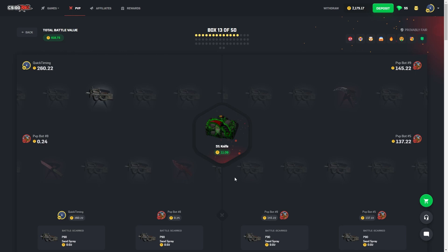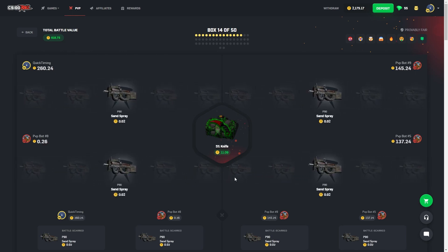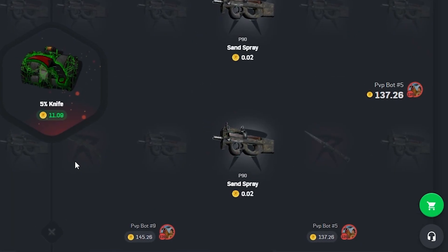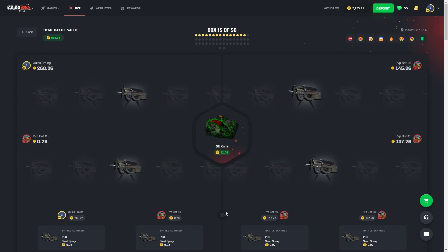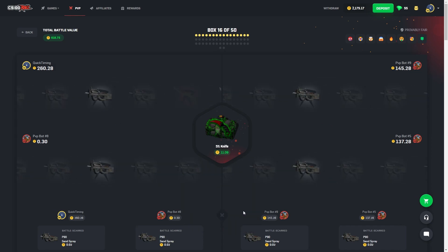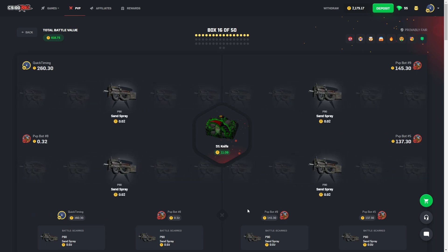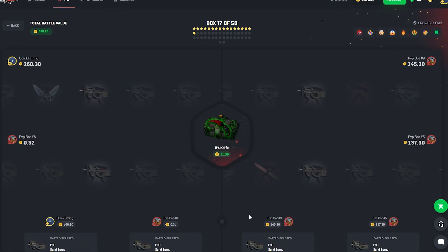We just got to start seeing some knives real soon. Hopefully bot 8 can pull something. Every time they get close, I get a little bit nervous. As of right now they do have a lead — it's not a huge one. I'm trying to do the math: it's like a $10–$20 lead around that. Nothing crazy at all, nothing that we can't come back from, especially with how many boxes we still have to go.